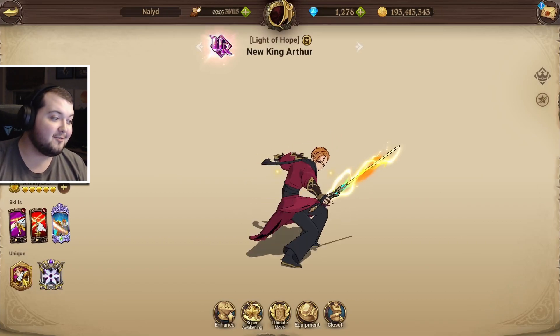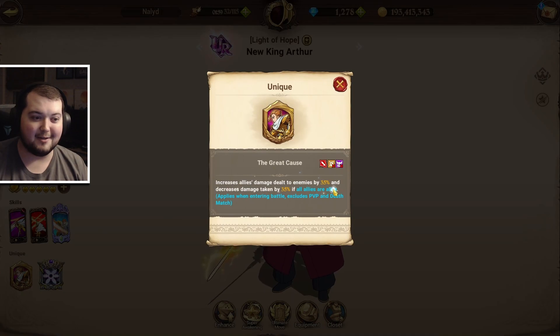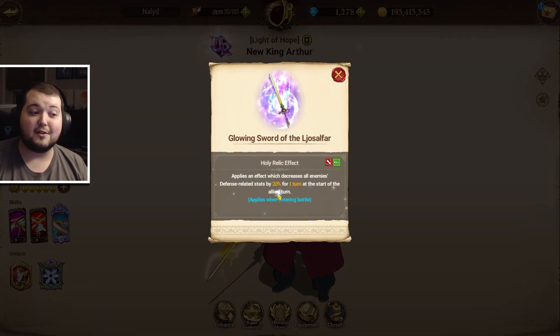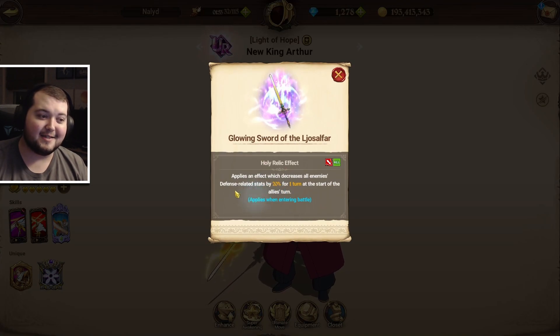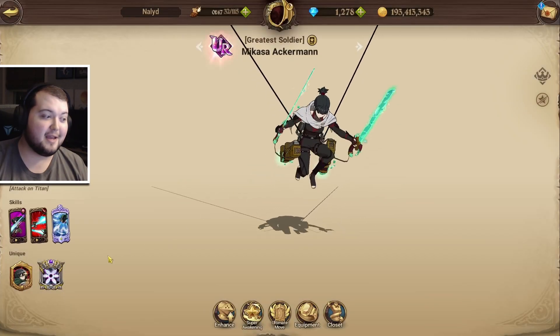You also have Green Arthur on the field who is increasing damage dealt by 35% because he's a PVE god. You also have his holy relic that is decreasing the enemy's defense-related stats by 20%, which is a red buff that gets applied every turn — so that is also big.